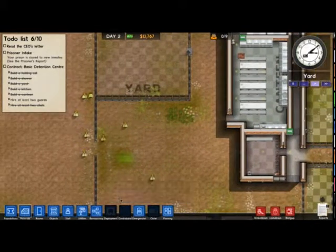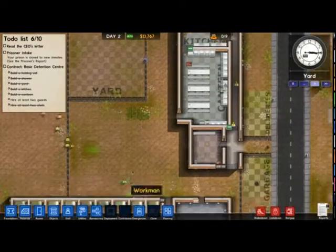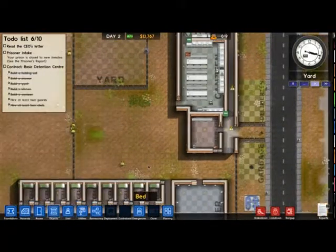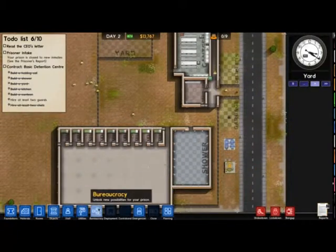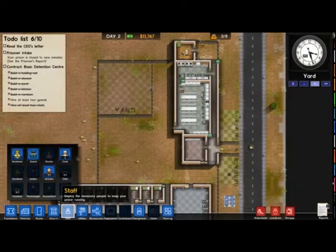Those guys rushed to build the fences. That is done for now. As I say, I will build the rest of my cells in later episodes because I want to gradually build it up. I built most of the cell block right now.